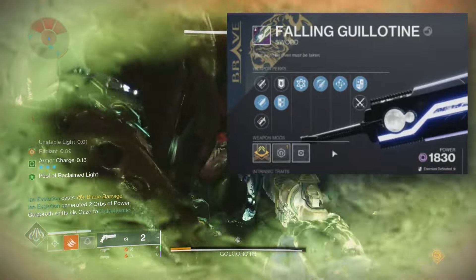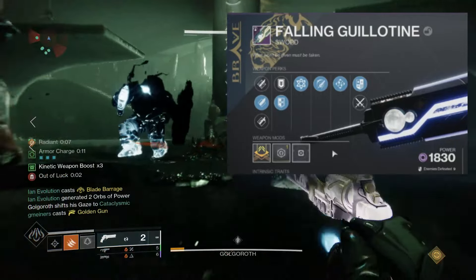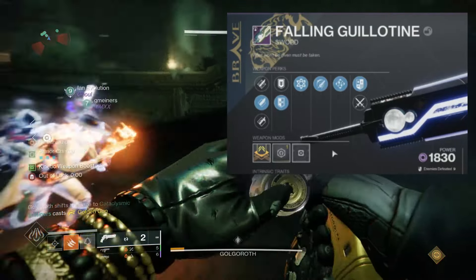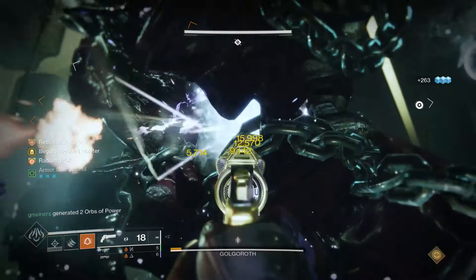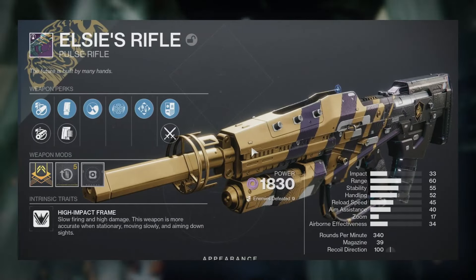The new and improved Fallen Guillotine is going to be able to roll Eager Edge, although it's in the fourth column — and we generally like to have Eager Edge in the third column. We'll see a little bit more tomorrow about that.